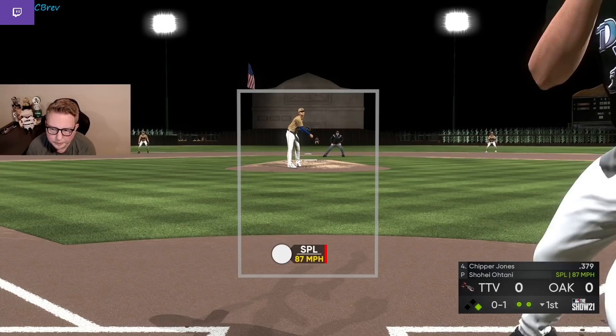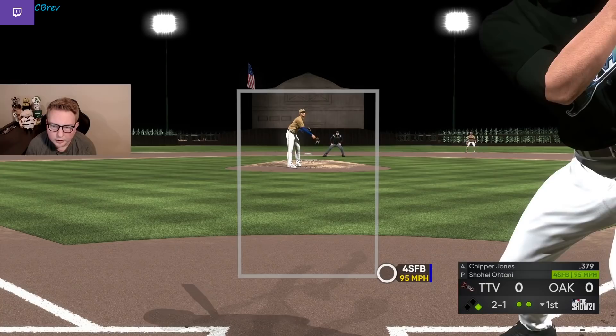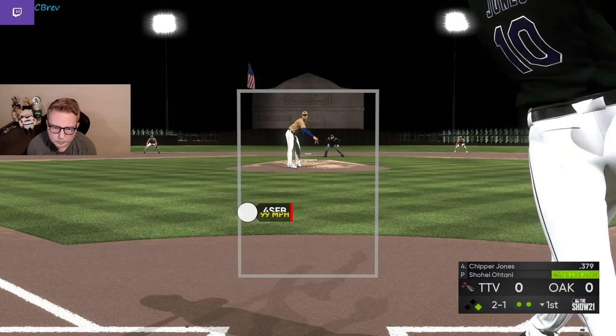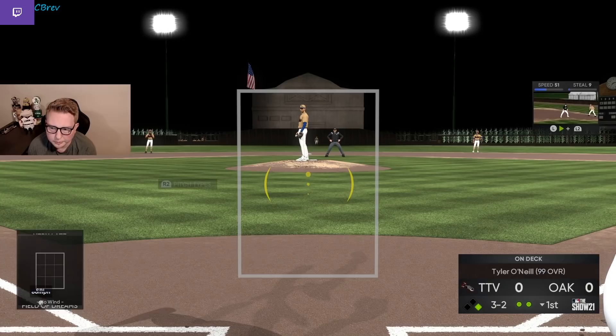I don't have a lot of reads on this guy yet. Splitter, curve — kind of interesting he went right back to the splitter after I crushed one. Seems like a cutter spot. Try to keep a slow bat. Four seam. I imagine this is off-speed but he may go back to the four seam because I was so late. Nice — splitter in the dirt. We send the runner now. 3-2, two outs.